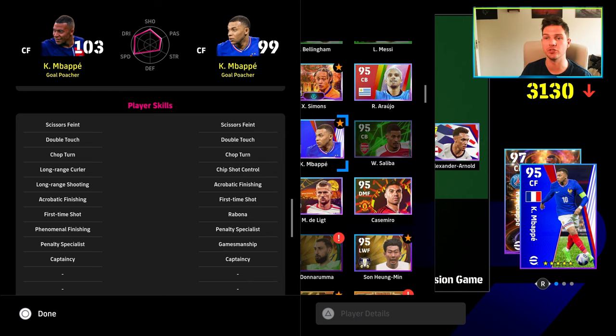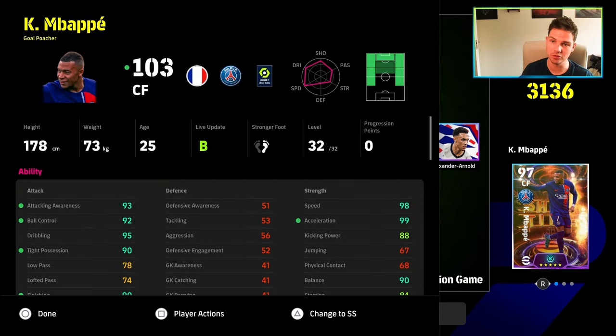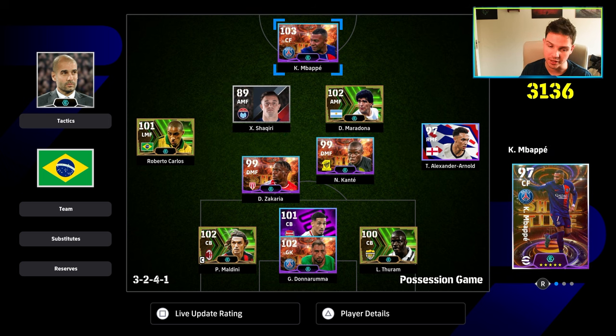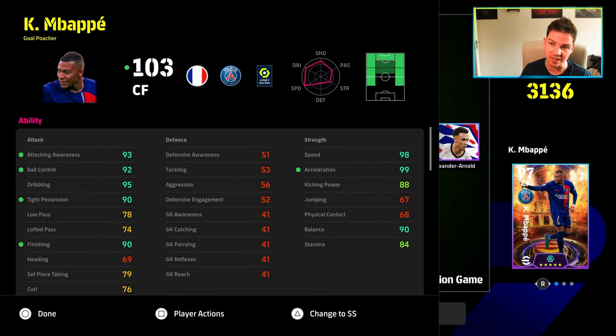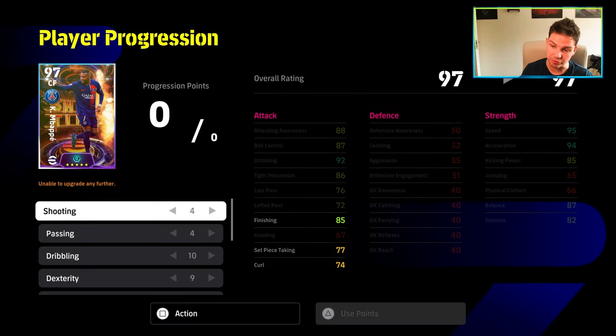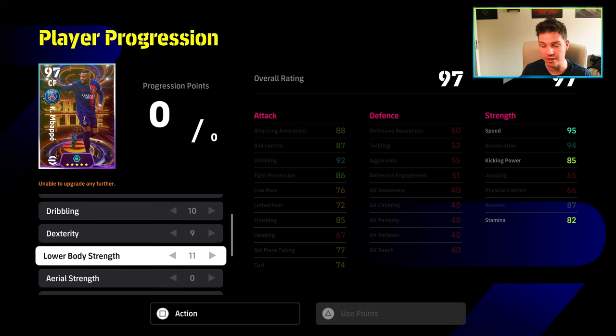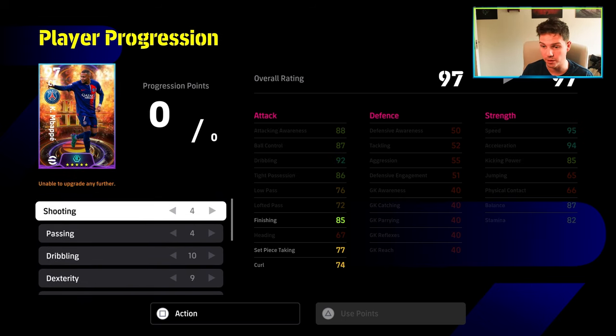I do feel like the free Mbappe is really, really solid if you have him. But honestly, Mbappe is Mbappe — he will score lots of goals for you. I just don't think he's suited up by himself; he needs somebody to play off, like a target man — Coloccini or Dennis Law or Shevchenko, kind of an all-rounder. I don't think he can take the fight across everything because he can't header the ball, and headers in the game are completely busted. The build we went for is 4-4-10-9-11: that's 11 into lower body, 9 into dexterity, 10 into dribbling, and 4 into passing and shooting.